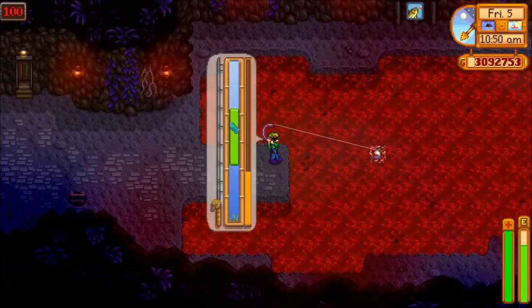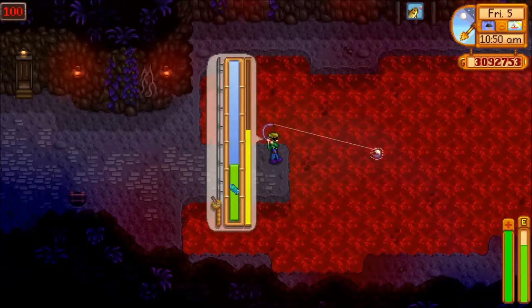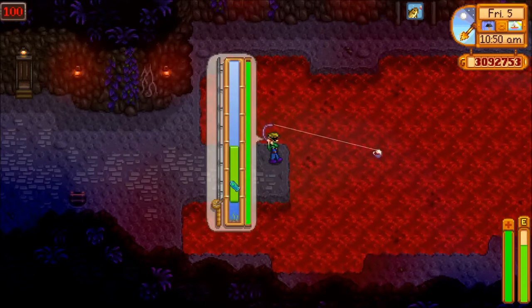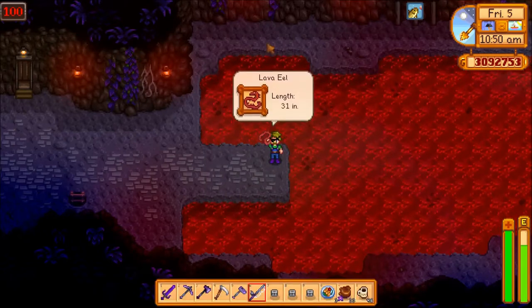So just a warning, this fish might take a little while to catch, and this is because of two reasons: the difficulty and the amount of trash you'll be stuck bringing up. The Lava Eel is actually more difficult than two of the legendary fish, so you will definitely be in for a good fight.